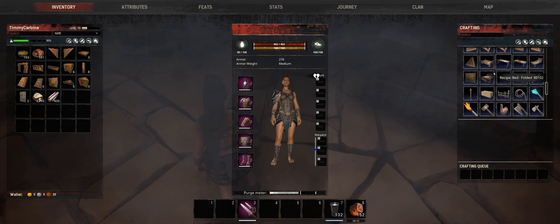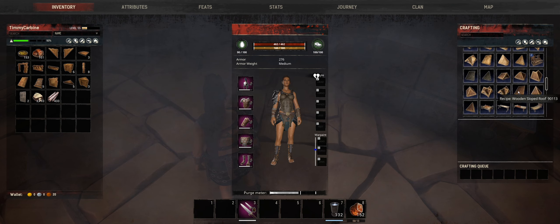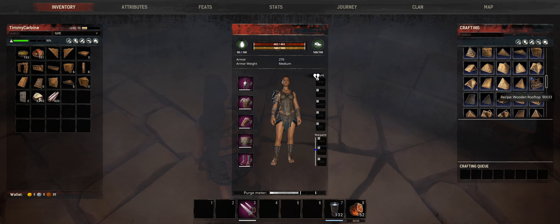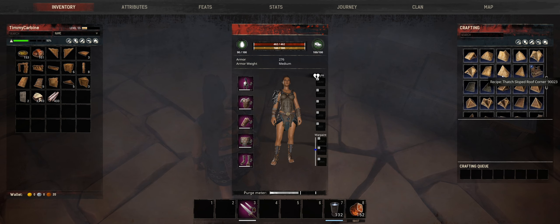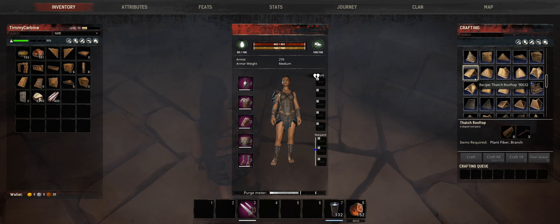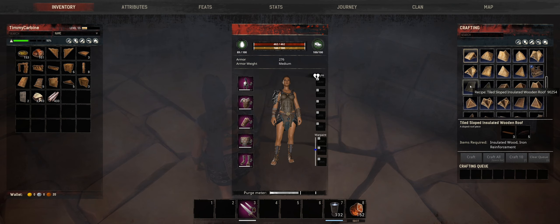It really annoys me that all the building stuff is in your inventory — there's no crafting bench for building supplies, which I would really like. I don't mind all the benches and stuff being in here, but yeah, having all these different building materials is a nightmare.